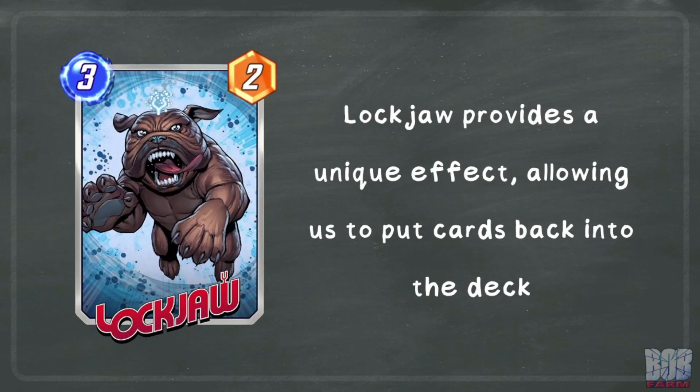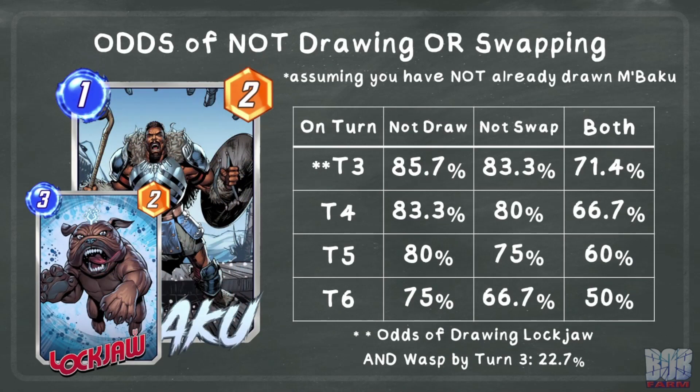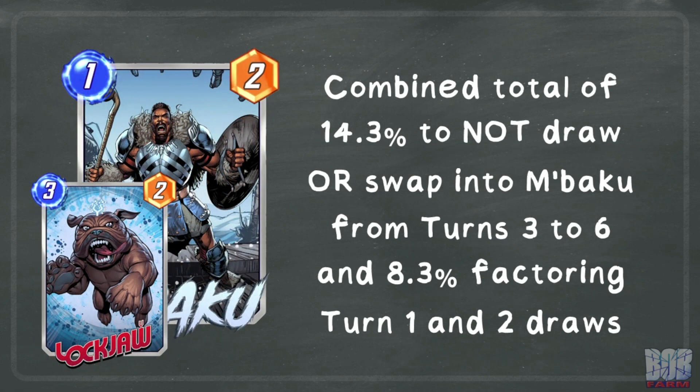There is one way to deal with a drawn M'Baku. Lockjaw provides a unique effect that actually allows us to put a card back into the deck. Lockjaw gives us a backup plan if we draw M'Baku, and we can calculate the odds to not draw or swap into M'Baku for the entire game. These numbers look at each turn in isolation, and remember: in order to get a Lockjaw swap on turn 3, we would also need to draw the typical 0-cost card played alongside Lockjaw — Wasp — which is only a 22.7% chance by turn 3.